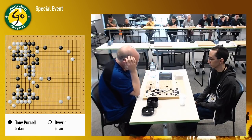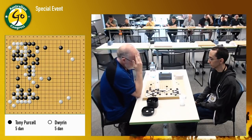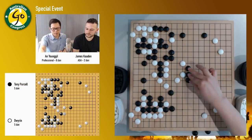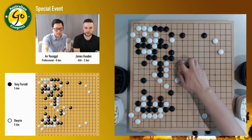I think it's okay. Actually white is not bad — it has four corners now, and this is very thick. But if I can manage to save this group without any trouble, then it's still a good game.